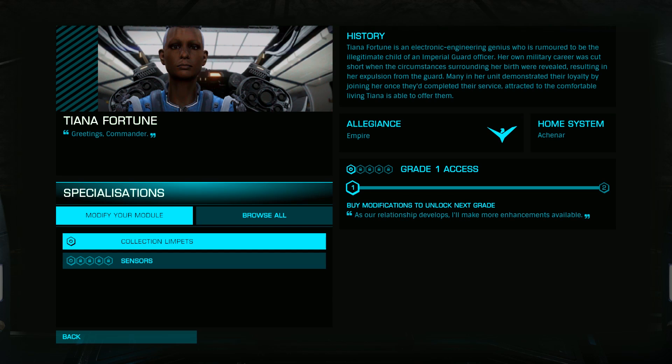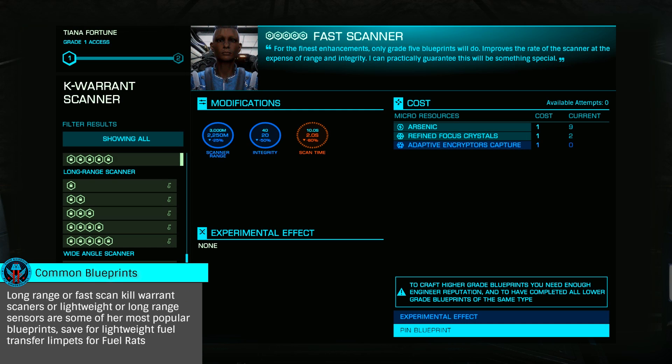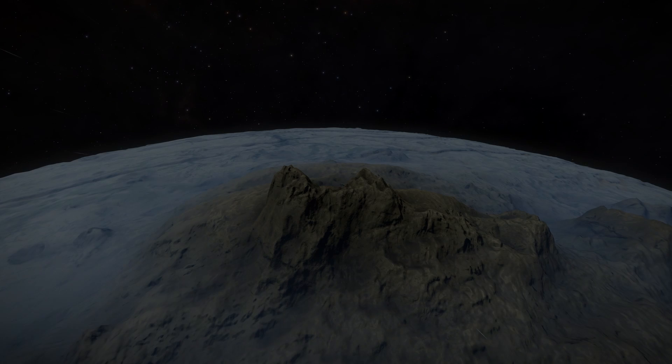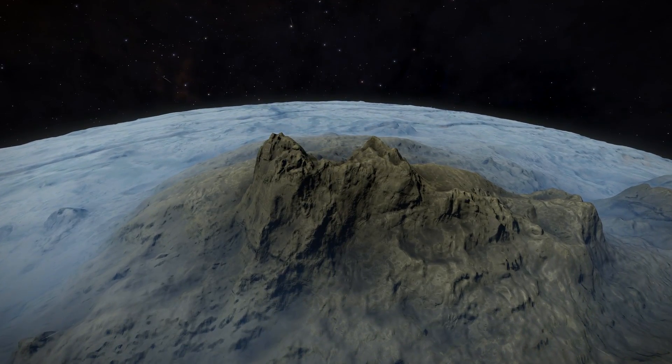As Tiana is a final stage engineer, there's no pressing reason to roll her to a higher rank. You can simply pin a blueprint for remote workshop or visit her later. For many, long range or fast scan kill warrant scanners will be the most popular, or possibly one of the various Olympic controllers. While Tiana is a less than critical engineer, she does offer some very nice quality of life improvements.